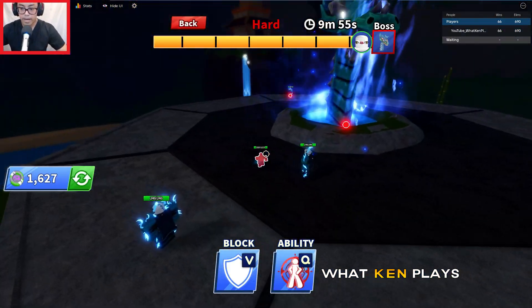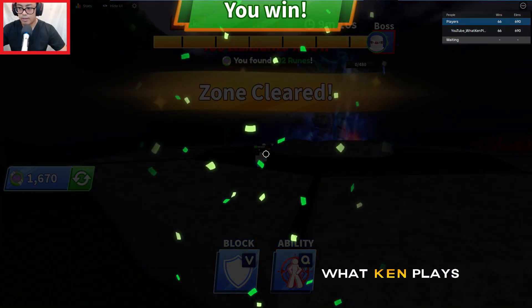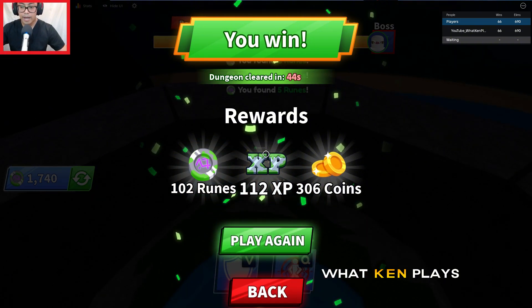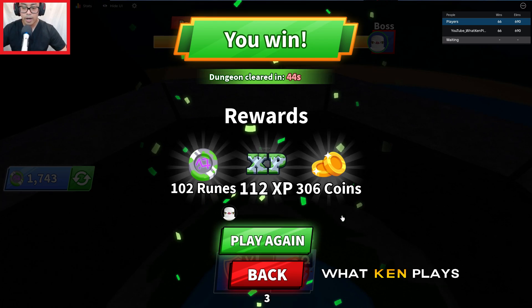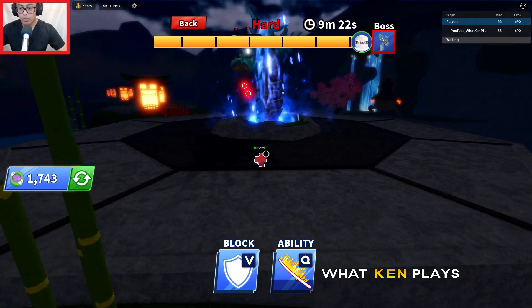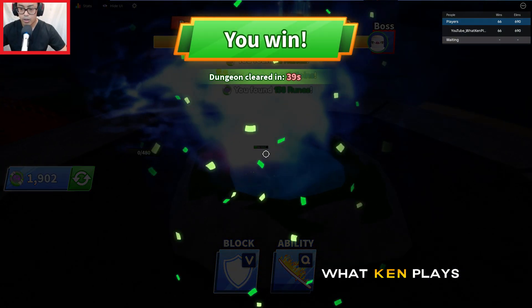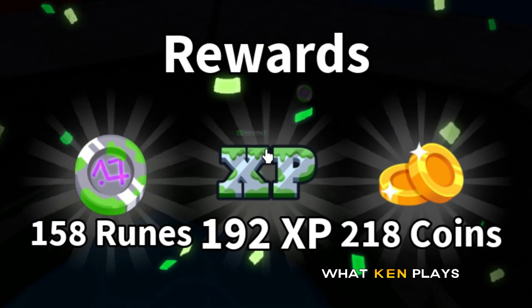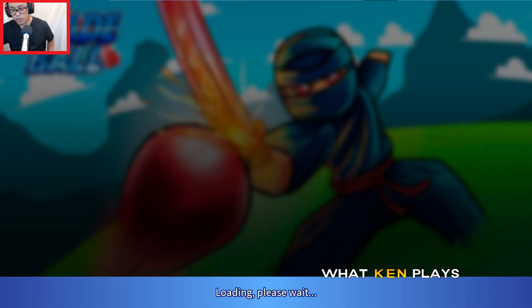Skip the cutscene. Go back over here to one of the corners where his breath isn't gonna hit ya. Done! So I had a lot less health that time — see how I had 102 runes that time? I can't 100% confirm that that's why, but it seems to be the case. And again, you can do every one of these runs — it's like 30 to 60 seconds. We got 158 runes that time, 192 XP, 218 coins.